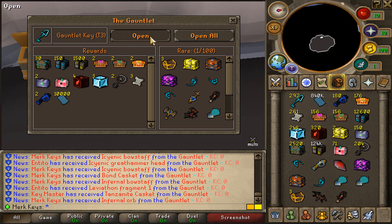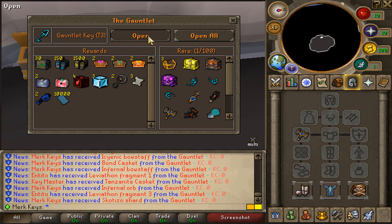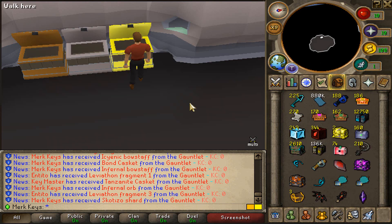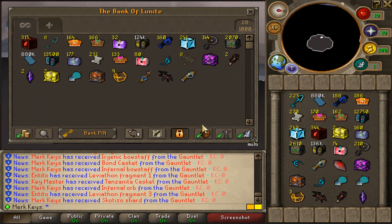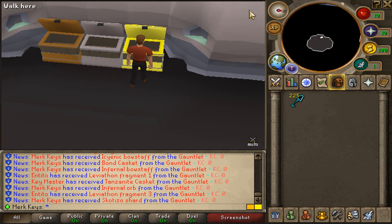300 keys right here, boys. 300 keys. Let's see. Come on now. What else can we land on, boys? We also got a Scotty Shard and I now have to bank the items that we have right here. Look at these loots, boys. That is crazy, dude. That is actually crazy.